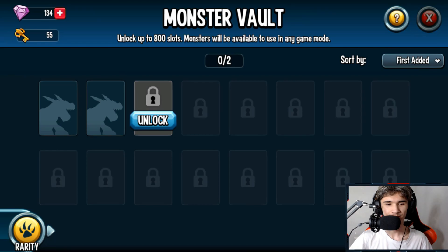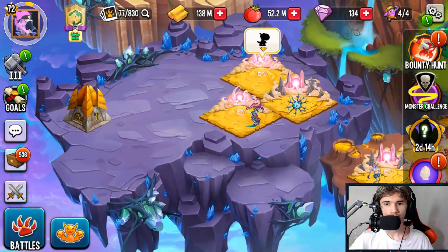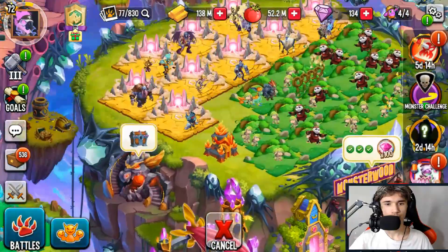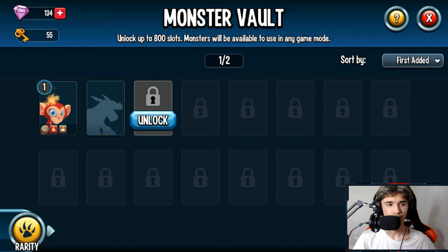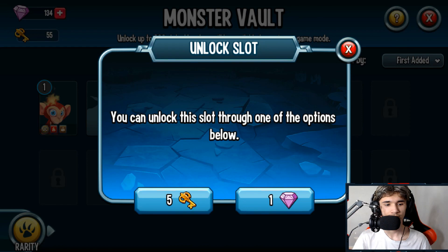I have 55 vault keys. How the vault works - they give you two free spots in the beginning. If you have eggs but no free habitats for that monster, you can place it in the vault. The thing is you can't collect gold from vault monsters unfortunately. But you can equip relics and feed them up. Right now it's only one gem to unlock a spot.